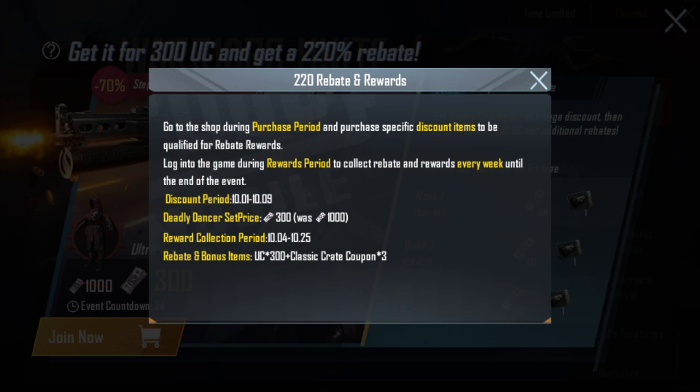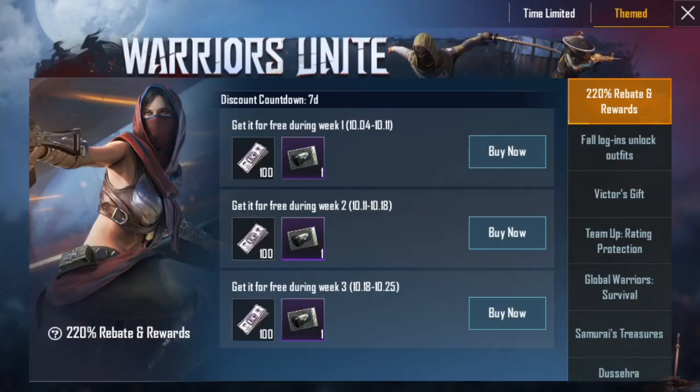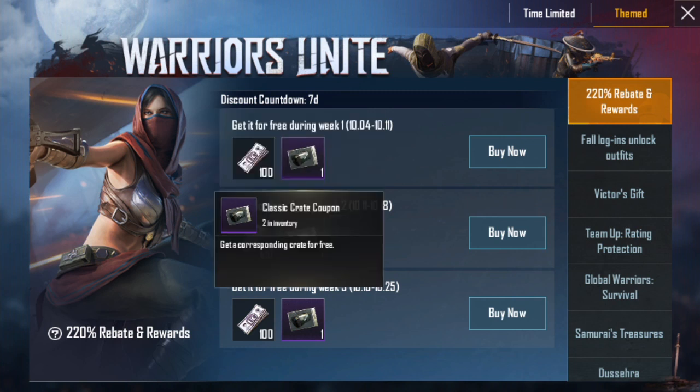If you purchase this outfit now, you will get your 300 UC back. Basically, PUBG clearly mentioned that you will get 100 UC and 1 Classic Crate every week, for a total of 3 weeks. So it means this outfit is 100% free — you will get your money back.